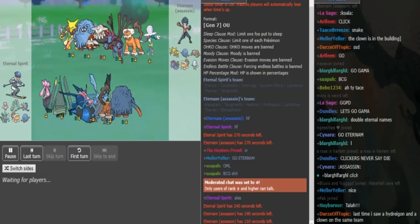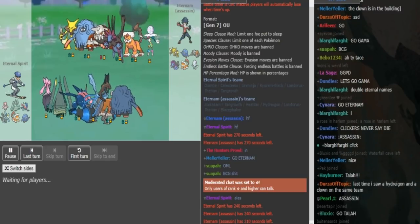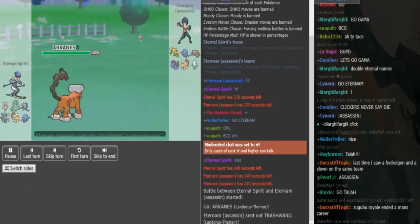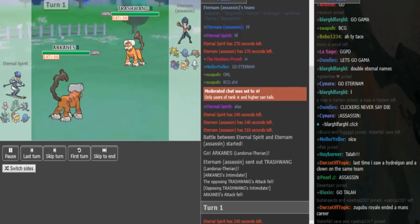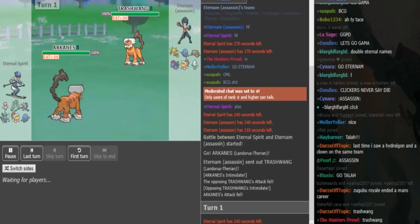Most likely an AV Tangrowth as well. The Celesteela is probably just a bulky variant. Blacephalon looks kind of dangerous for Eternal Spirit — Greninja can switch in once, Diancie can handle it, and Lando can outspeed it if it's not Scarf. But it looks to be scary. Eternal Spirit gets off the Intimidate first, which means this is either a speed tie or Eternum's Lando is slower.